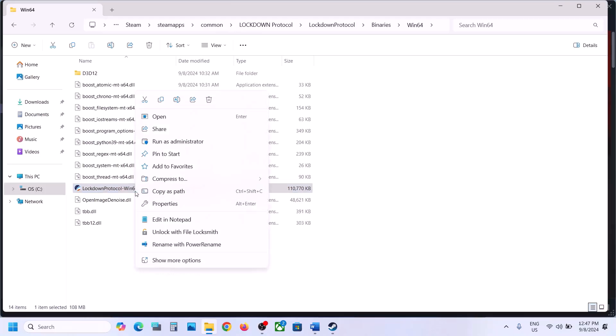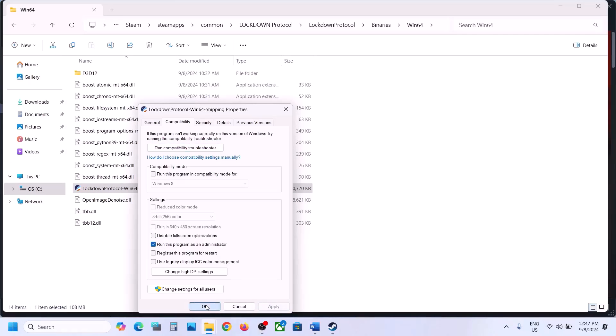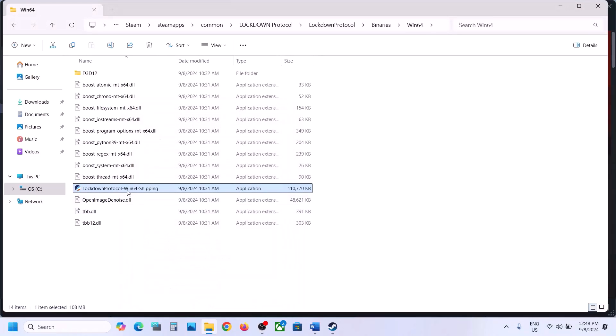Still not working? Make a right click on the .exe file, go to Properties, go to the second tab (Compatibility), and put a check on the box which says Run this program as an administrator. Hit Apply, click OK, then double click to launch the game. Still not working? Go to Properties and this time put a check on compatibility mode, select Windows 8, hit Apply, click OK, and launch the game.